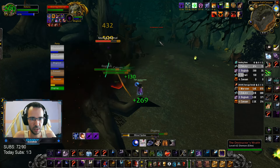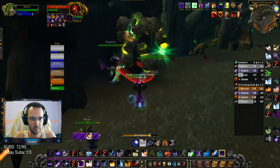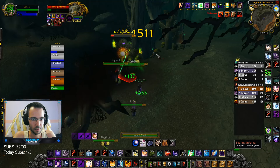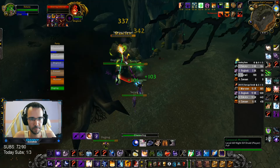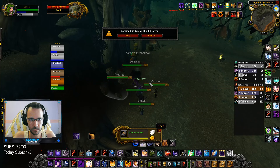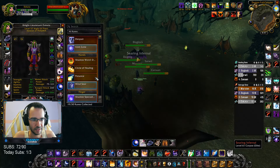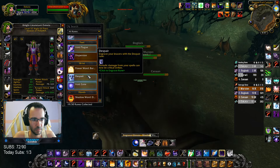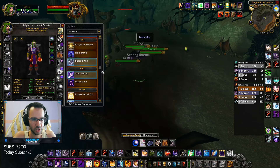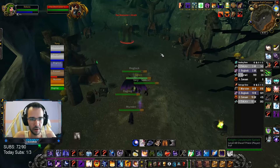Wait, that's boss number two already? Is this dungeon like short as hell? Bosses are next to each other. Ah, little demonic runes. What are the tactics here? Change three runes — get out of AoE basically. Get out of the AoE.